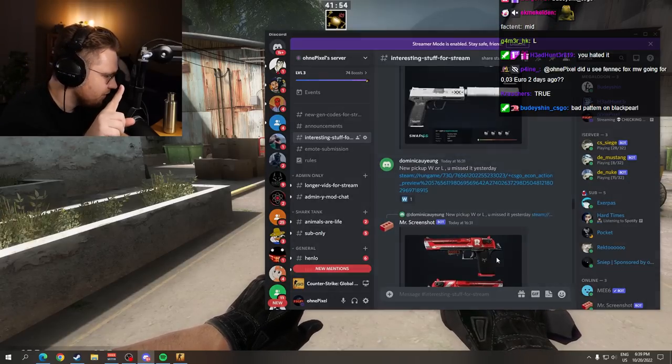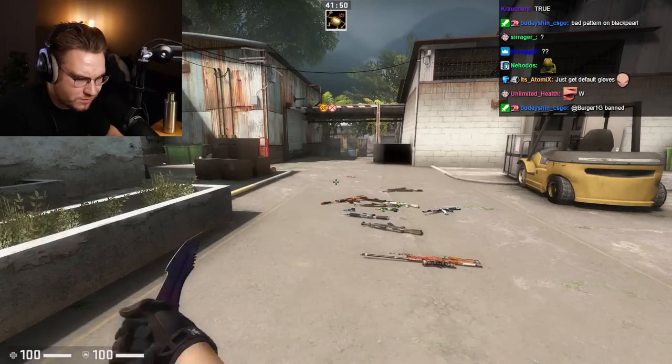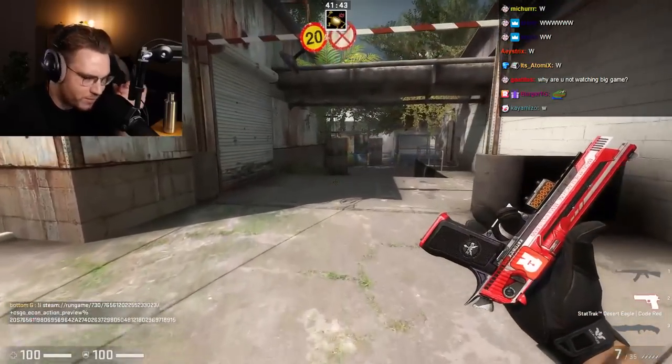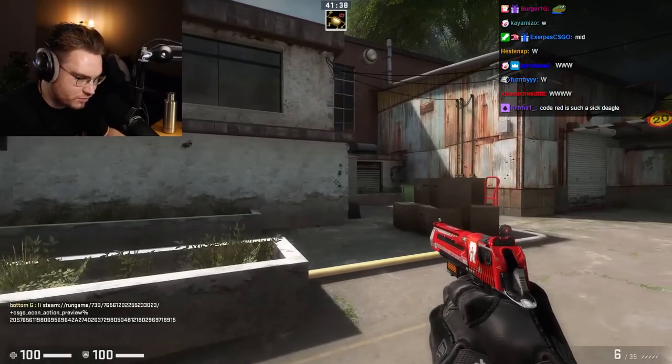New pickup. WL. And it is an Omega Juicer, chat. Desert Eagle Code Red is a relatively new skin. Yeah. Crafts like these are not common. The sticker was very expensive once this got crafted — probably the reason holo was like $1,000, $2,000. That is crazy. Nuclear Juicer.